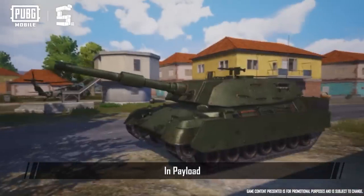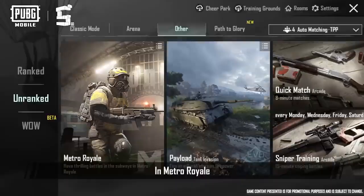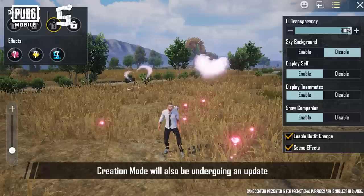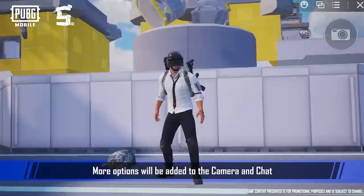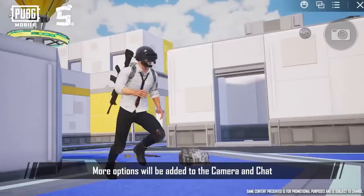In Payload, powerful and heavily armored tanks will be available — drive them into battle. In Metro Royale, there will be loads of updates to items and mechanics for you to explore. Creation Mode will also be undergoing an update. You'll have access to many creative functions, such as change outfits, emote change speed, scene effects, and more. More options will be added to the camera and chat, so showcase your brilliant captures.